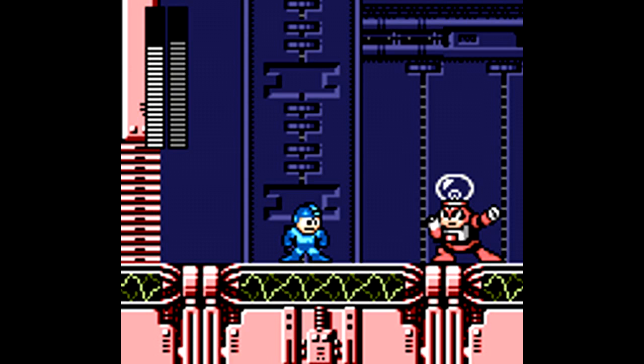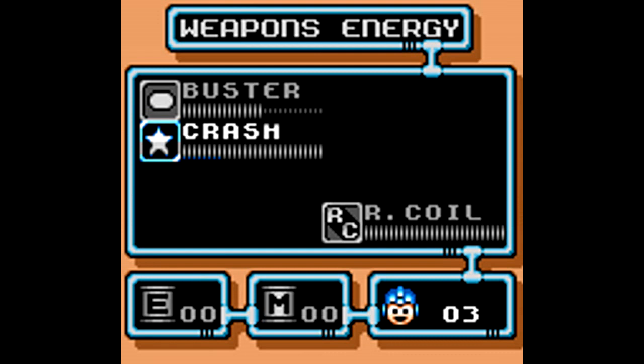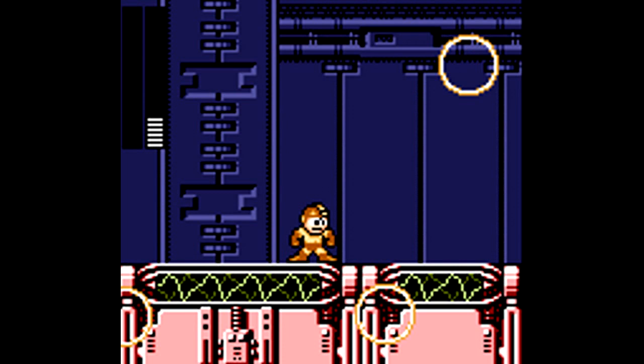Now it's time for Bright Man. His main ability is jumping around the room, landing after a few jumps, and then firing his projectile at you. Even on hard difficulty, this isn't a tough fight. Use the crash ability you got from Star Man — either throw the shield, or just have Bright Man land on top of you with the shield going. After only a handful of these, Bright Man will be defeated and we move on to the next Robot Master.